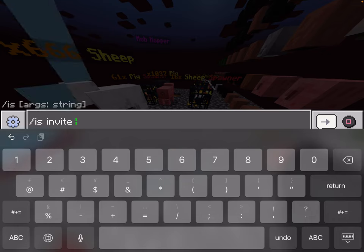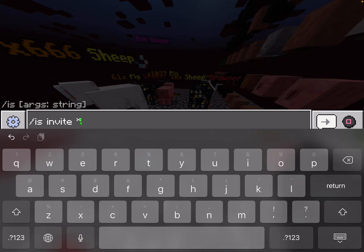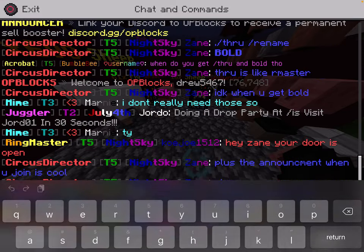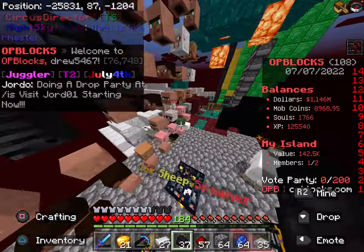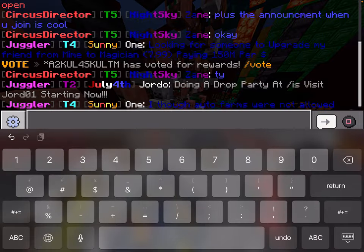So you go slash is invite, and then if it's a Bedrock player you have to put this little character — you can see it here — in front of their username. I'm just going to type in joshie the gamer five. Then once you input that, what they have to do is type slash is join and then the player's name.